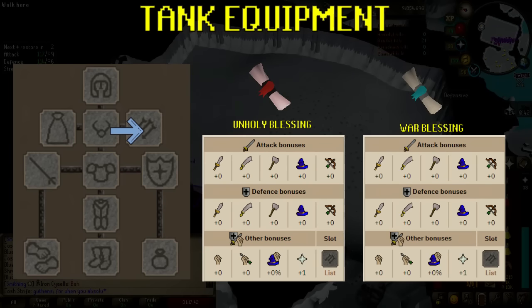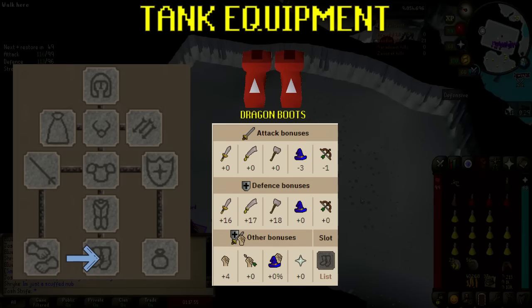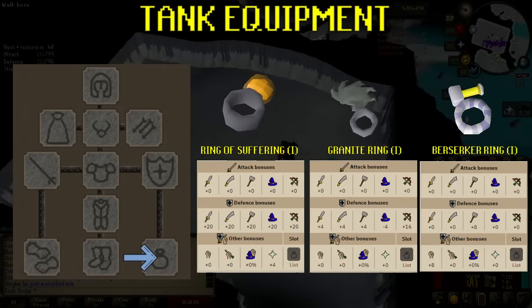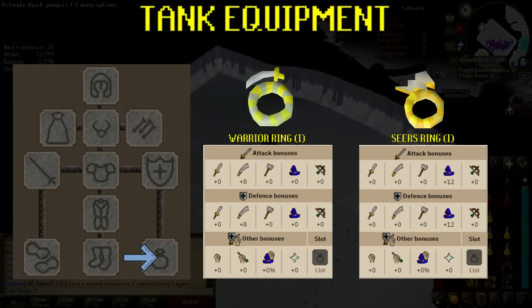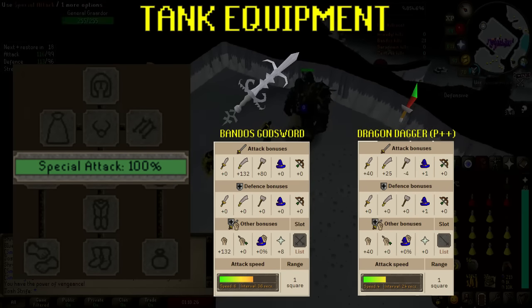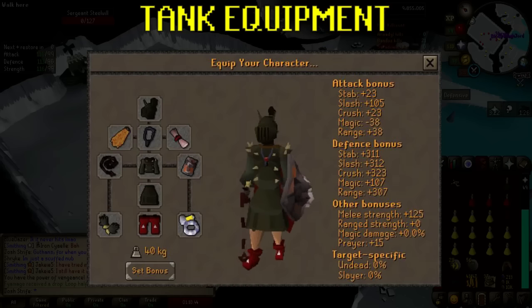In the ammo slot, provided you're not ranging, use an unholy blessing or a war blessing — I'll explain why those specific blessings are needed in the god items section. For gloves, the best Recipe for Disaster gloves you have — ideally Barrows or dragon, but if you haven't got that far a combat bracelet will do. For boots go with dragon: they're cheap, decent, and have a strength boost. For rings, a ring of suffering or granite ring are great defensive options but cost a lot. A berserker ring improves melee damage, and at the lower end a warrior ring or seer's ring imbued from the Nightmare Zone will help accuracy or magical defense. For special attack weapons, in a group you might not need one, but a Bandos godsword will help drain Graardor's defense. For fun you can take a dragon dagger just to use your special attack energy.